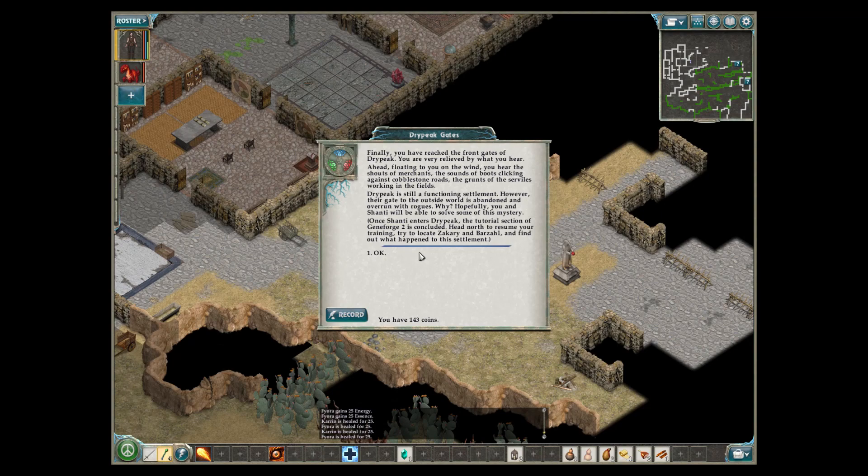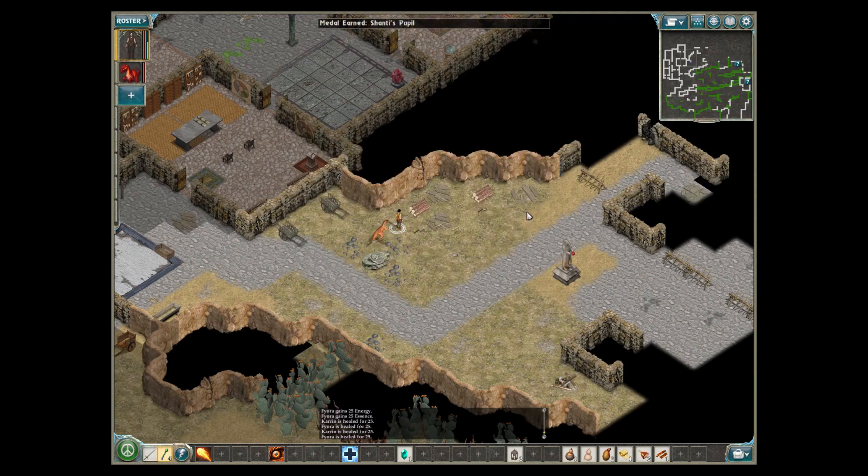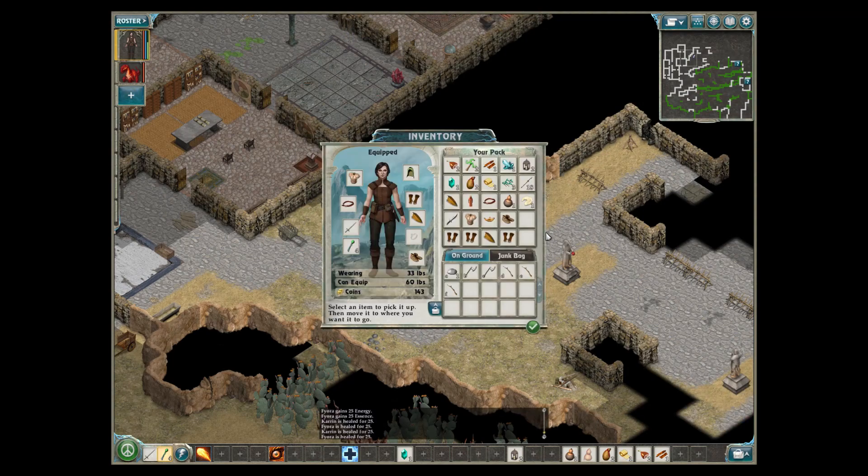You have reached the front gates of Dry Peak. You are very relieved by what you hear — ahead, floating to you on the wind, you hear the shouts of merchants, the sounds of boots clicking against cobblestone roads, the grunts of the servals working in the fields. Dry Peak is still a functioning settlement. However, their gate to the outside world is abandoned and overrun with rogues. Hopefully you and Shantae will be able to solve some of this mystery. Once Shantae enters Dry Peak, the tutorial section of Genforged 2 is concluded. So this is all tutorial — which makes sense.